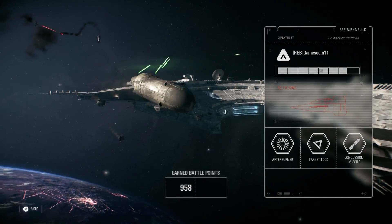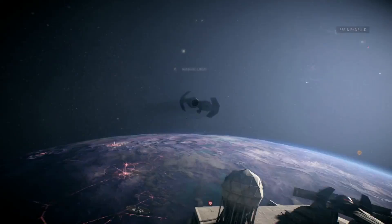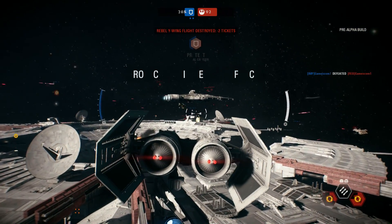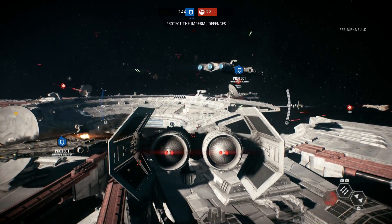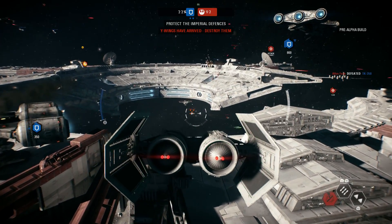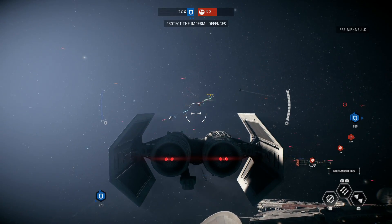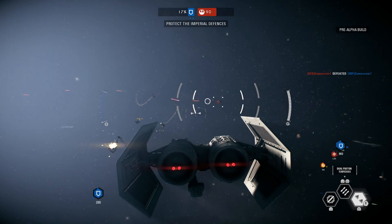We got ourselves knocked out by an A-Wing right there. Look at that — 958 points, and we need a thousand points before we can unlock a hero vehicle. What's going on is we have to protect these two little cruisers, and you can see that the one to my left is very, very damaged. You can hear the officer in the background basically telling us what to do.